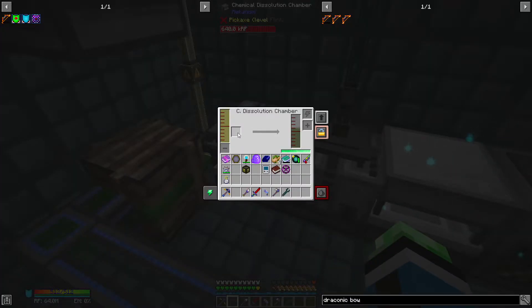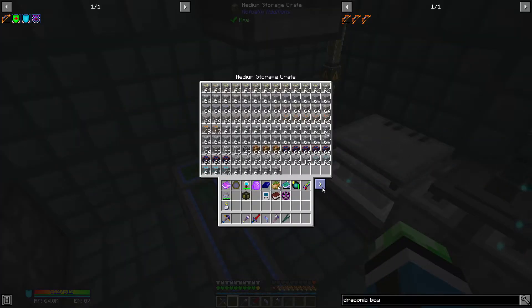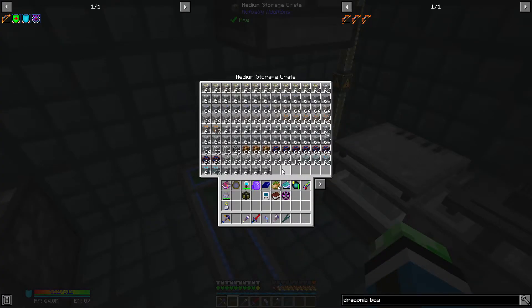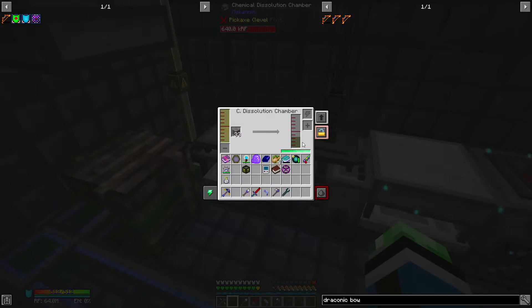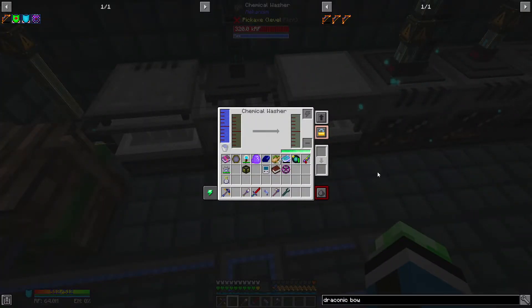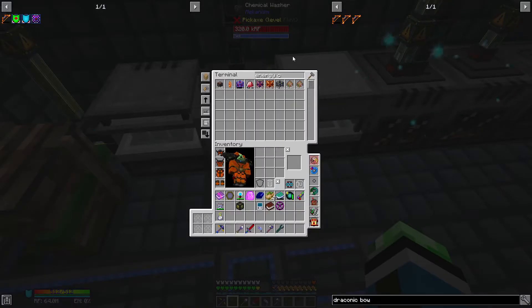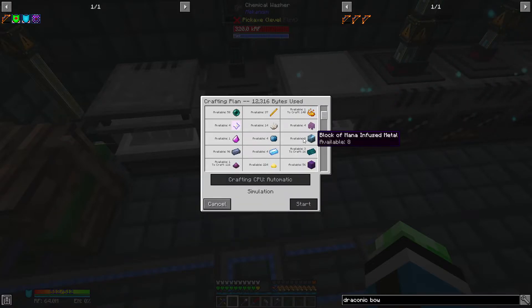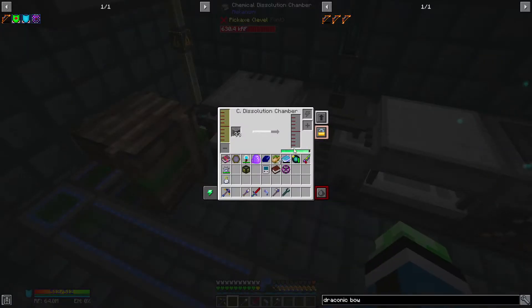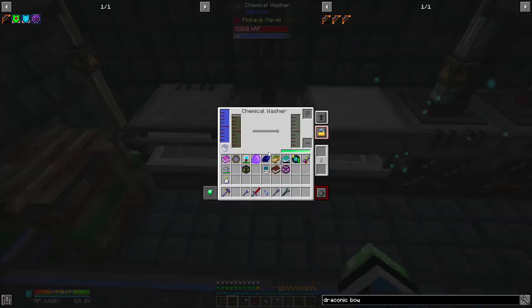Why do you want to do copper? I need boron - stop doing copper. Let's do the nuclear craft ores first. I need four of these - it needs boron and uranium. I'm processing uranium right now and the boron is coming after.